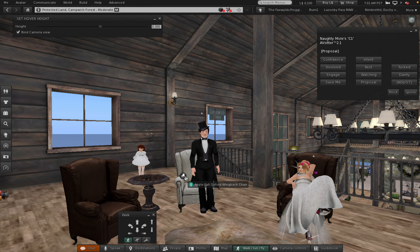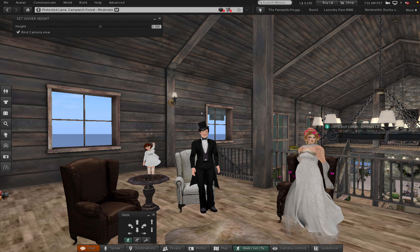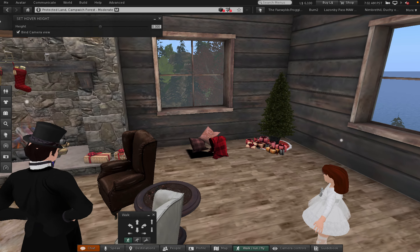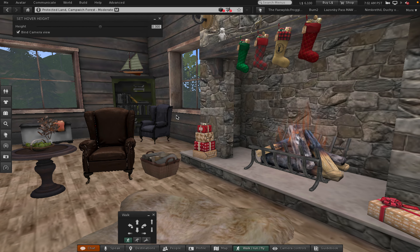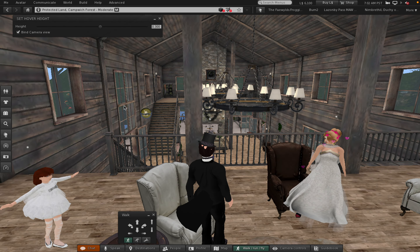This is the Apple Fall Oxford wingback chair. Hers is the same. There is a blue one over in the corner — let's turn around and look at that. What is this? It disappeared — oh, it's a chest. Cute little Christmas tree. That's the same thing. Let's take a look at the other side.